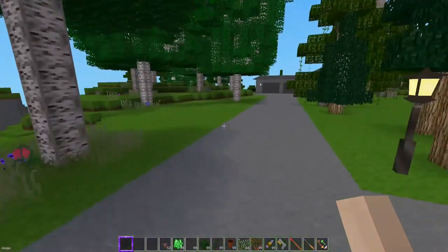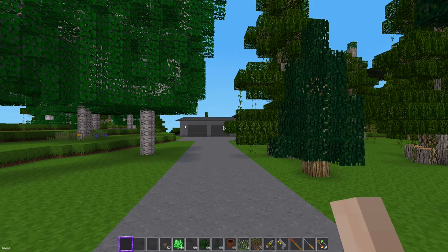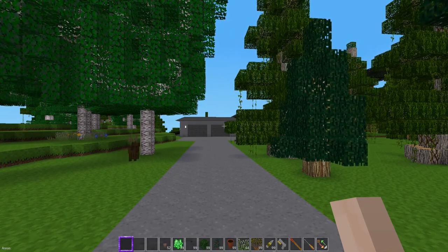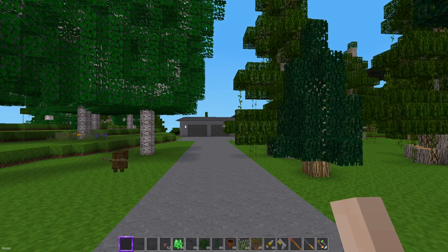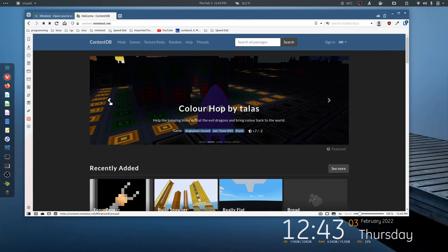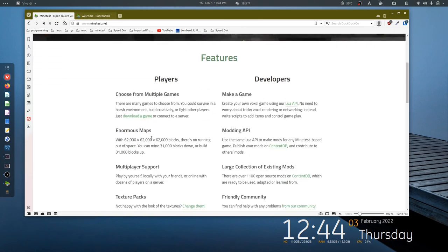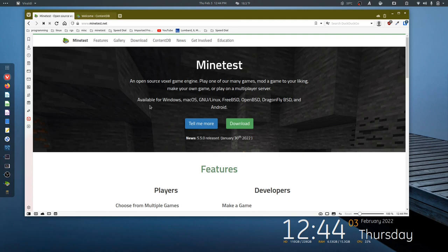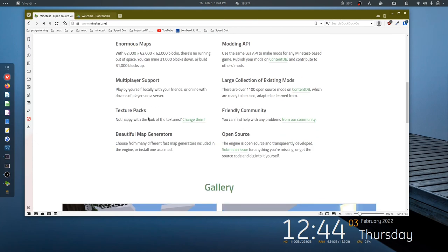How's everybody doing out there? I'm trying to do nine things at once here. So, what is MindTest? Well, MindTest is an open source voxel game. It can be played on almost everything, including a toaster — anything that runs an operating system. They came out with a new version, 5.5.0, and I'm running it. There are a few glitches for me, but it looks pretty cool. If you're running Linux, which I am, everything right now is still at 5.4.1, so at least I know my world works in it.